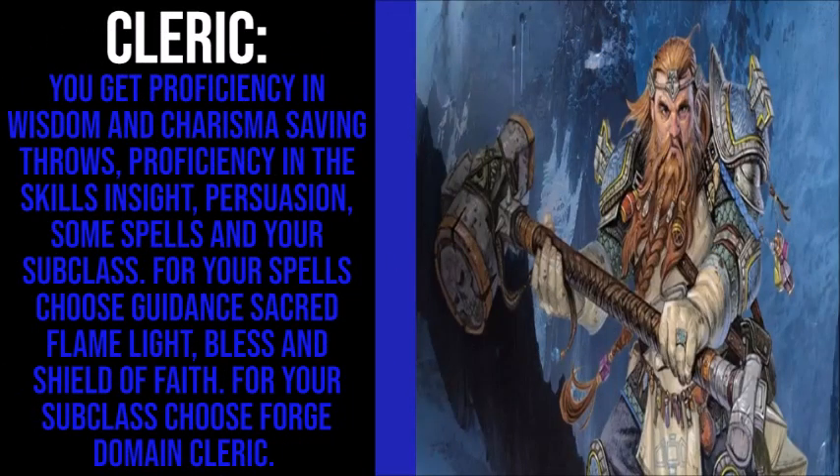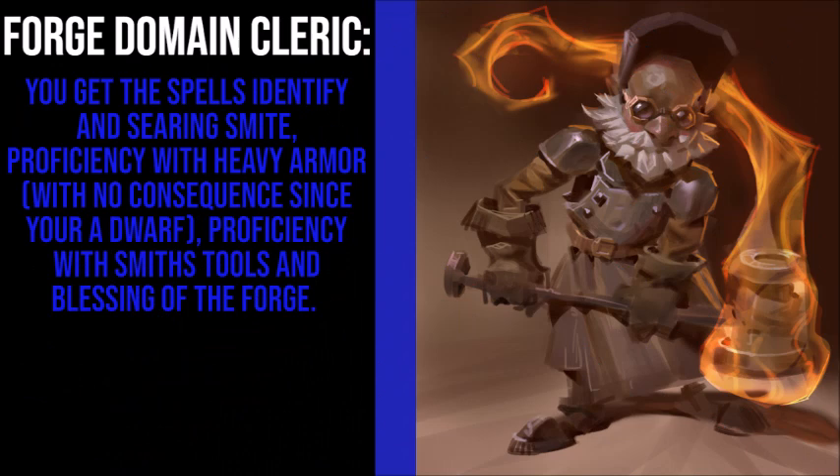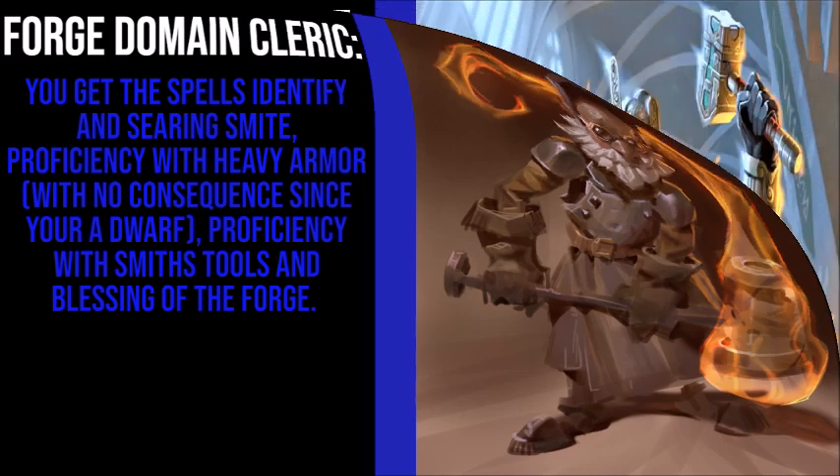Starting at level 1, your class is Cleric, giving you Proficiency in Wisdom and Charisma saving throws, Proficiency in the Skills Insight and Persuasion, some Spells, and your Subclass. For your spells, choose Guidance, Sacred Flame, Light, Bless, and Shield of Faith. For your subclass, choose Forge Domain. Forge Domain Clerics get the spells Identify and Searing Smite, Proficiency with Heavy Armor, Proficiency with Smith's Tools, and Blessing of the Forge.